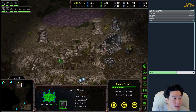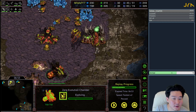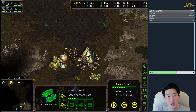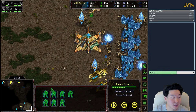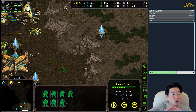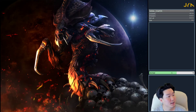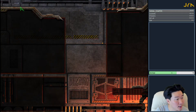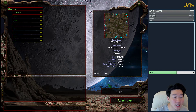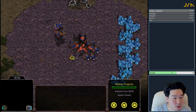I scouted that there is no hydraden, there's a second gas, and there's a creep colony - which indicates most likely this is going to be a muta play. Against the muta play I'm going to go back home and make my corsairs. You're not going to move out with speed zealots yet. I like to tech, keep making probes past 44, and then go for a zealot archon push with corsairs, then take my third base. I end up losing this game - Striker was very patient, very calm, and transitioned beautifully into a lair game.